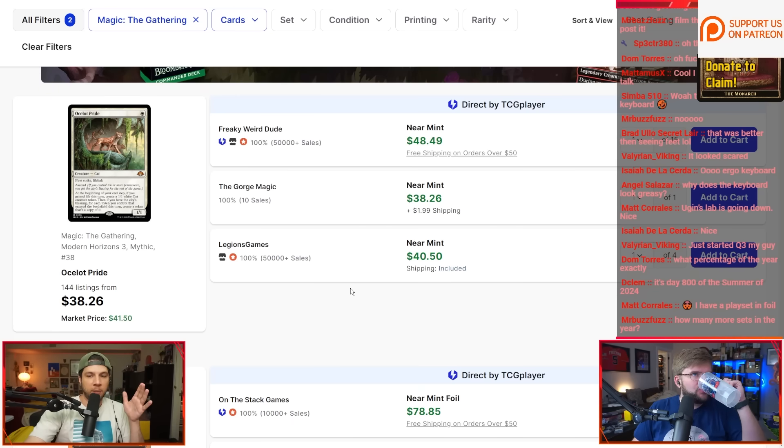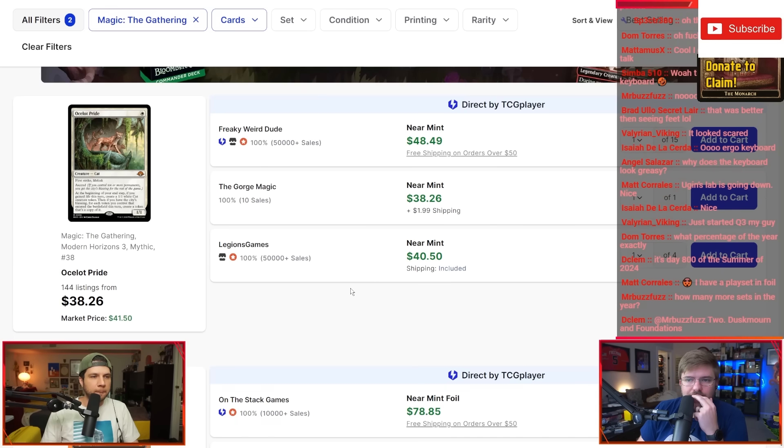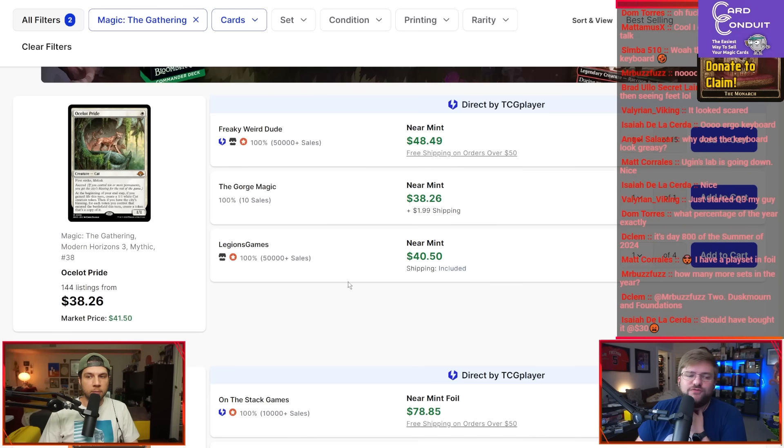From what I've heard, Commander is actually starting to want it as well — CDH or just anything that gains life. I have seen some Commander lists start wanting the card too. In a Soul Sisters build you're popping off so fast because you're gaining life when it enters, you create a 1/1, and once you're able to ascend, each token you control that enters the battlefield that turn lets you create a token that's a copy, so you grow much faster.